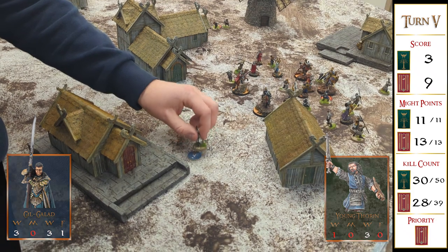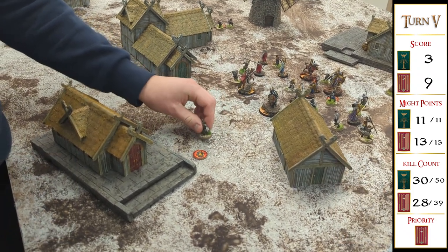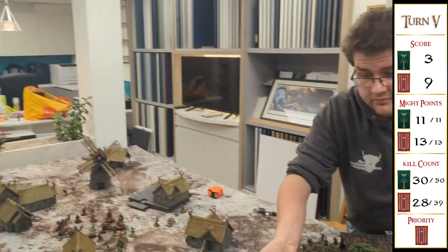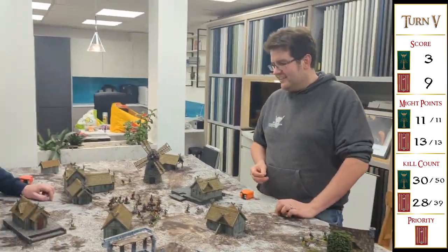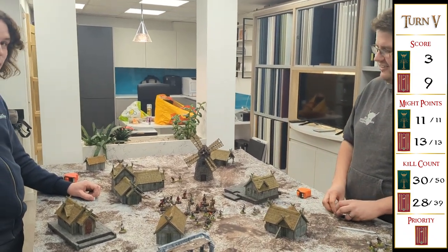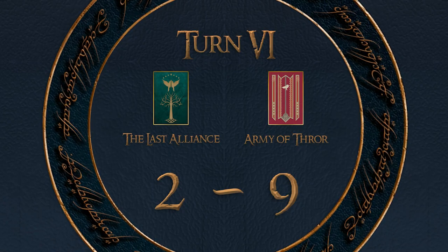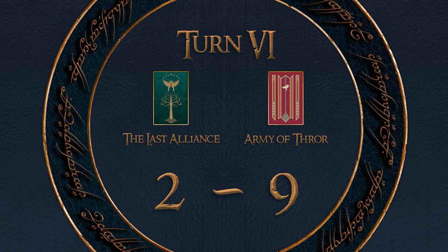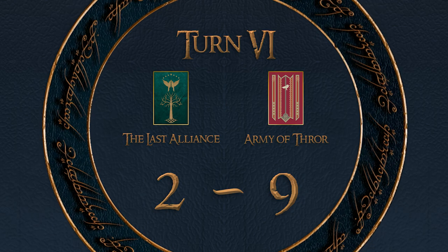Aaron managed to take the objective on my side of the board, but I did put a couple of wounds on Thorin before his death and I have broken his army. My score's actually gone down because the Captain of Erebor is holding the objective on my side. I'm making a push, but worried it's too little too late.